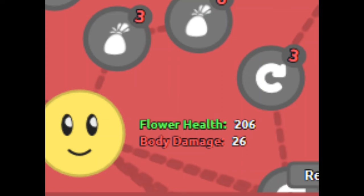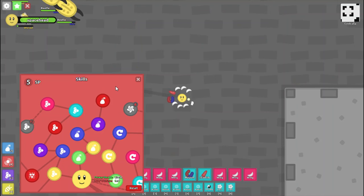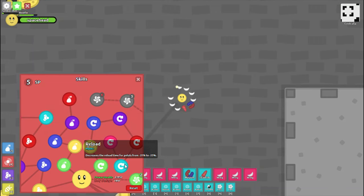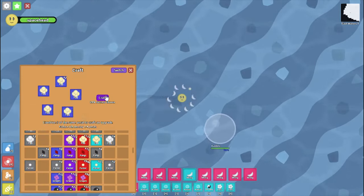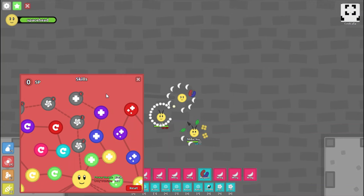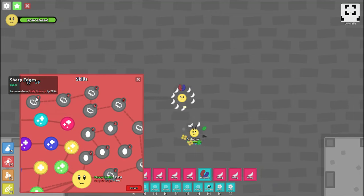Other than the pedals, there are a few other things that influence your build. The higher your level is, the more health and body damage your base flower has, which affects your tanking ability. Your upgrades also play an important role. The most important upgrades for your build are Loadout and Reload — a good build definitely requires more than 5 pedals, and Reload upgrades significantly increase your DPS potential. You should try to get these upgrades early on. Crafting doesn't directly change how powerful your build is, but it's important because it allows you to get higher rarity pedals. Sharp Edges, Medic, and Health are also good for your build, but less important than the upgrades previously mentioned.